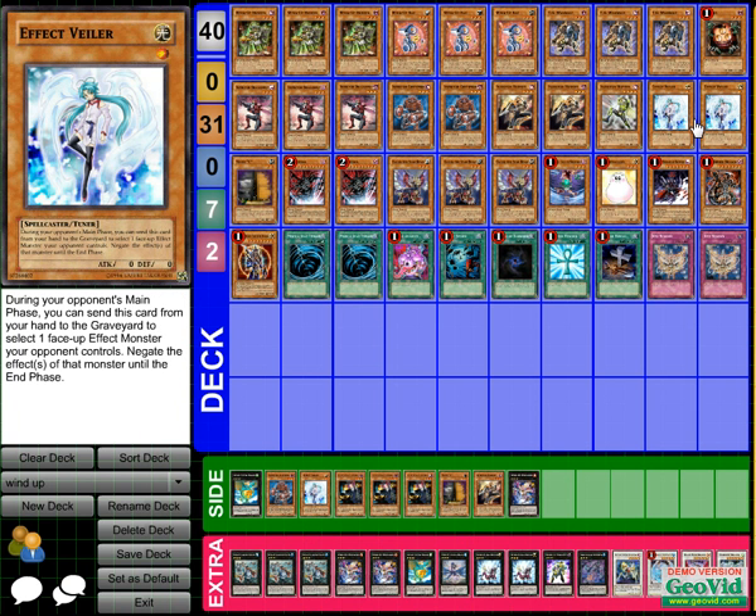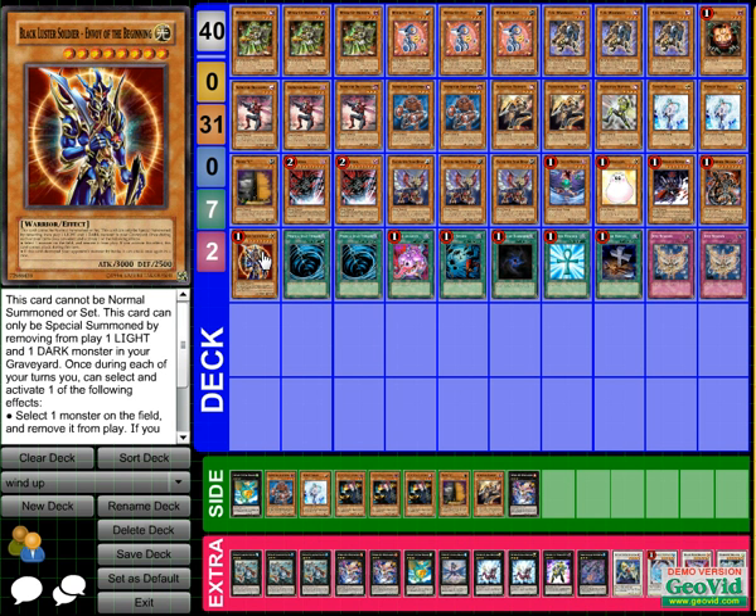I run two Effect Veilers because monster effects are always relevant. You always want to stop things like a Stardust, a Torrential, and plenty of other effects. If I have a Zenmighty on the field, I want them to attack him — I don't want them to use any type of effect to put him back in my hand or remove him. So Effect Veiler is really good.